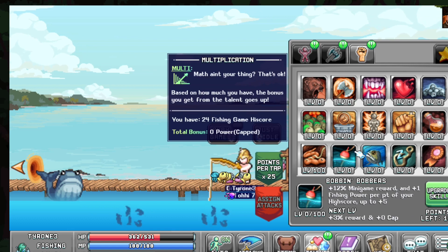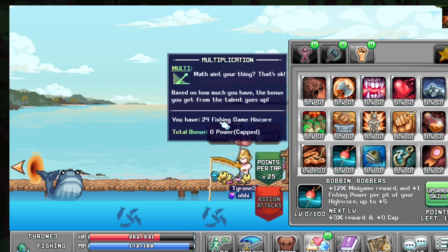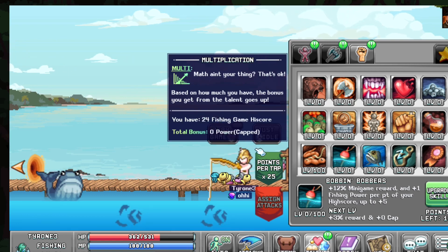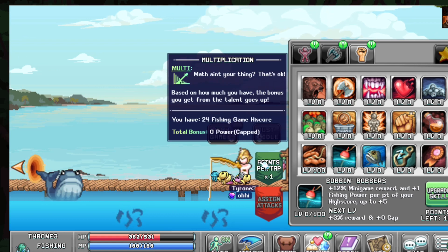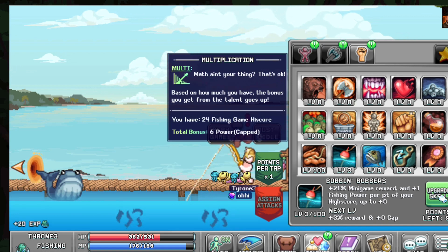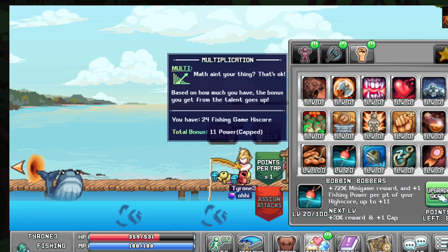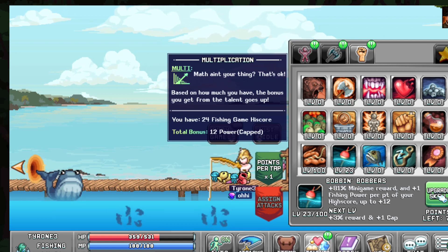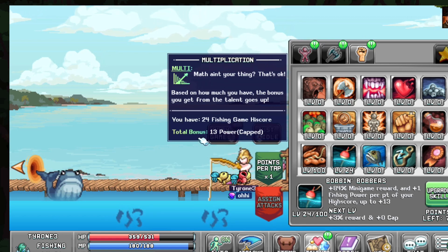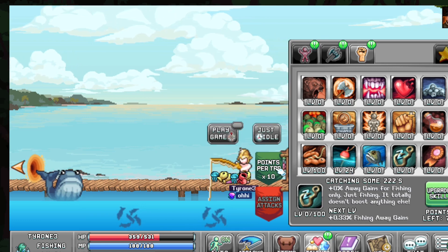You also have this fishing game skill here. My fishing game high score is level 24, so you only want to bring points up to what your high score is, specifically the level that gives you the closest plus-one cap. Mine is 24, so I put in points one at a time up to 24, giving myself an additional 13 AFK power.